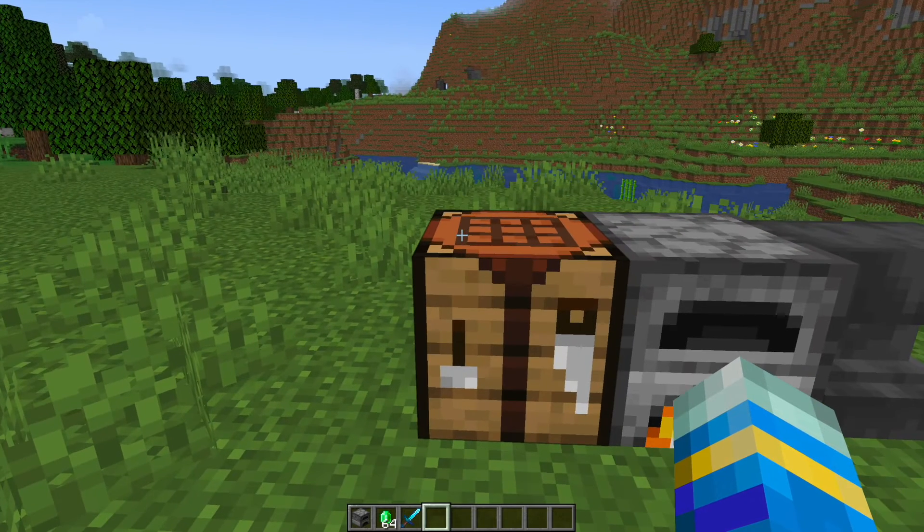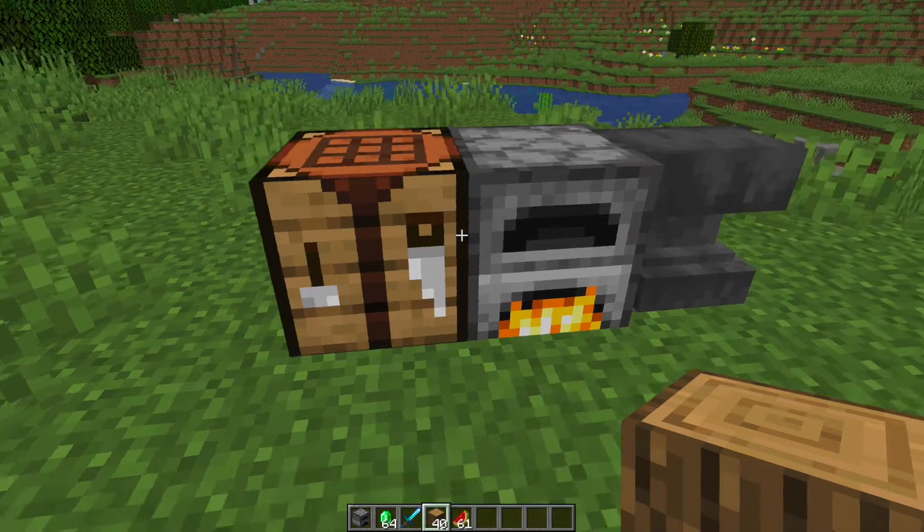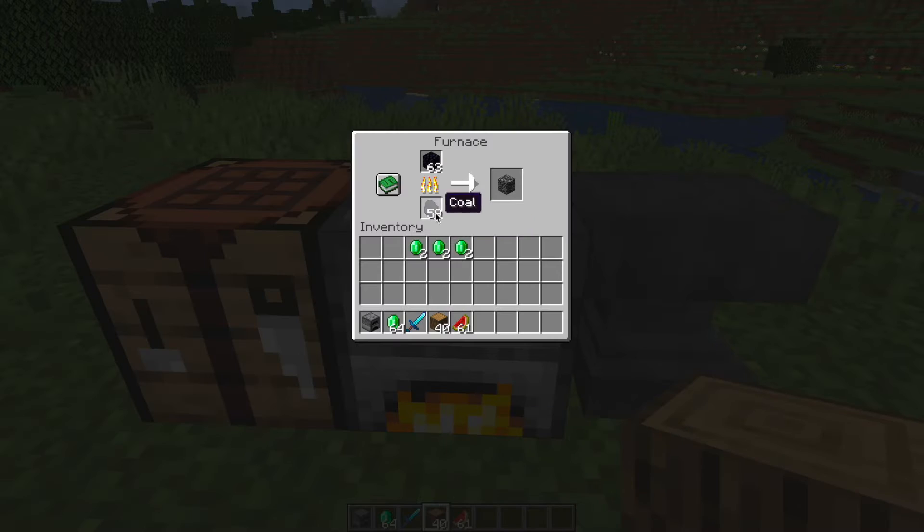I've created a couple of examples. If we go into this crafting bench and put some wood along the outside and then melanin in the middle, that is going to give us two emeralds. And then if I come over to this furnace, you can see I am smelting obsidian and that's turning into bedrock.